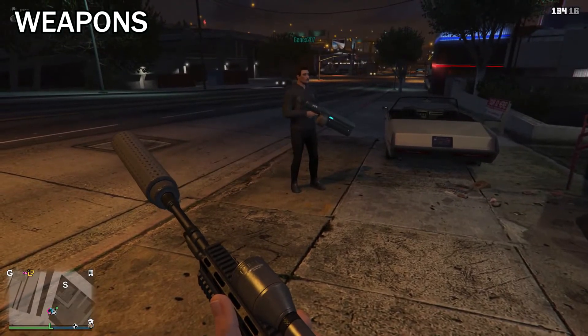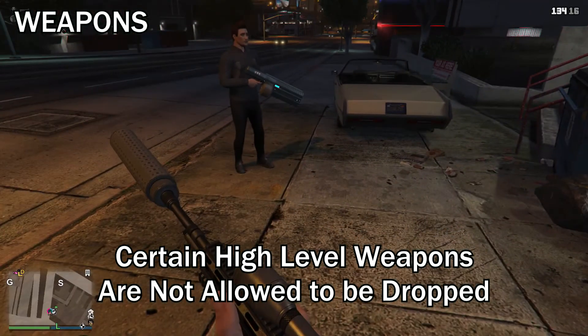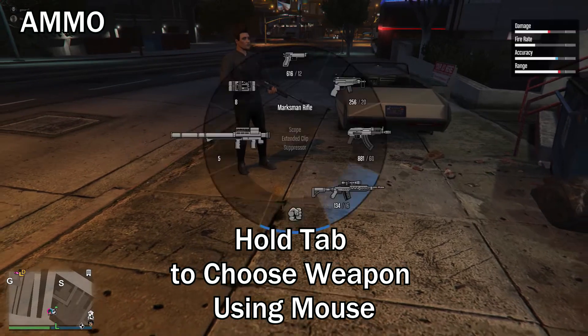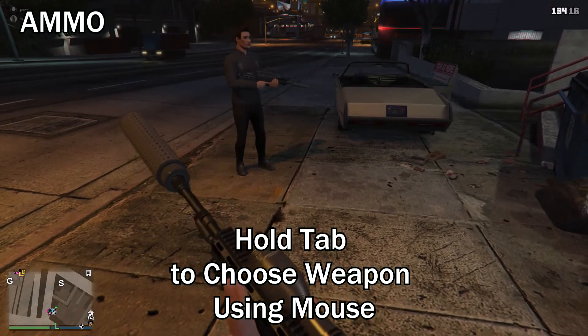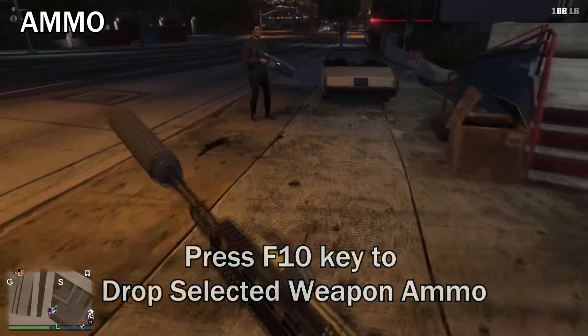Take note, certain high-level weapons are not allowed to be dropped in the game. So for ammunitions, you have to do the same thing. Choose your weapon and then press F10 to drop the selected weapon's ammunitions. Then have your friend walk over the ammo to pick them up.